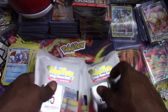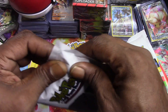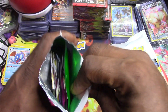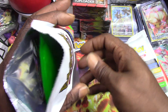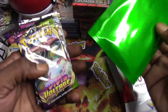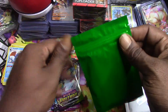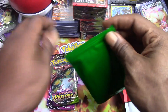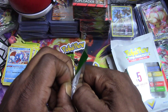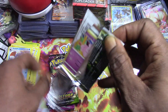Okay guys, out of these three remaining packs, which do we pick next? Hopefully we'll get something other than green. This one's feeling fat and funky - I'm gonna pick this one. Oh my god, it's another green! I'm upset, I'm upset. We got Fusion Strike, Chilling Reign, Lost Origins, Astral Radiance, and Brilliant Stars. Let's open Brilliant Stars first.